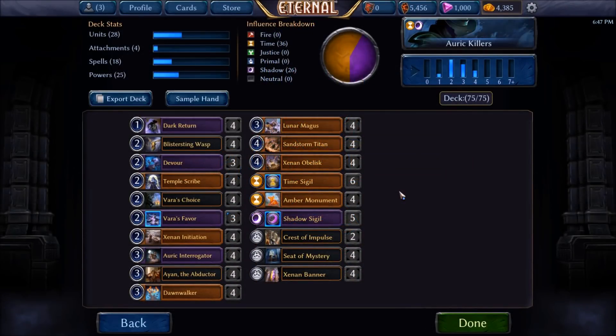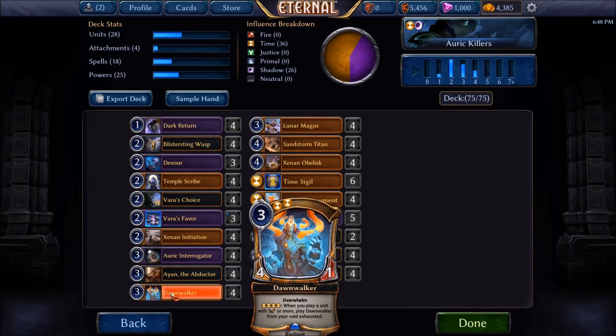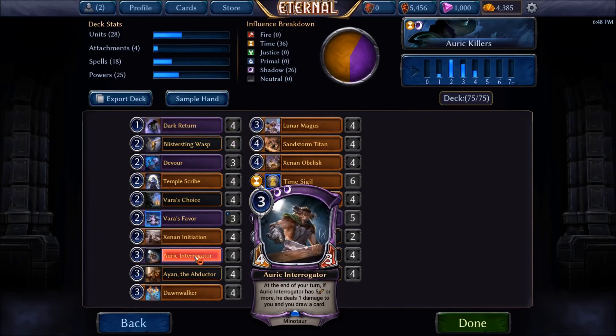Hello and welcome to another edition of the Eternal Journey and the Resolves, and this is Auric Killers. Second blue just took down the ETS which I think is really well positioned as it doesn't care about In Cold Blood, which is just going to make your Dark Return deck with threats like Dawnwalker and Auric Interrogator just that much better.